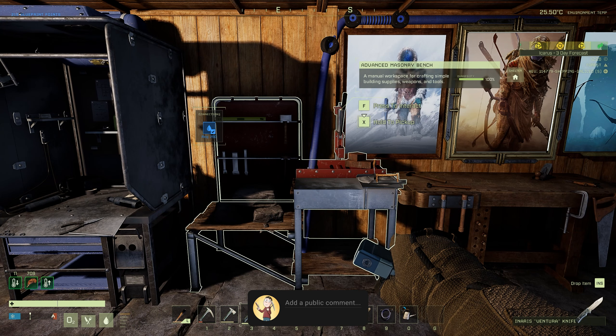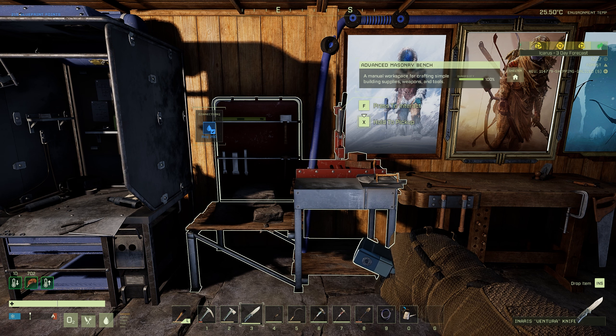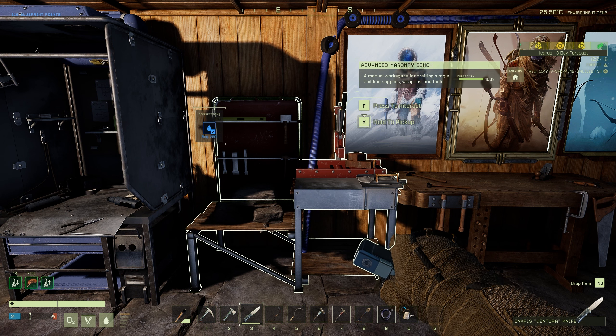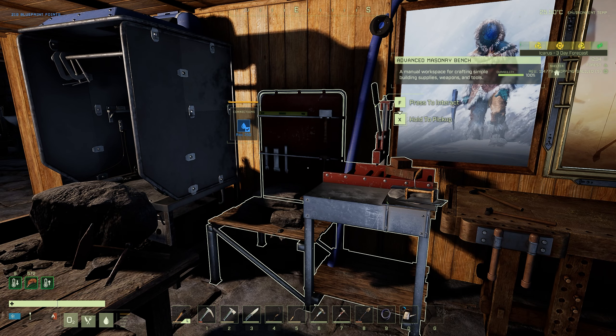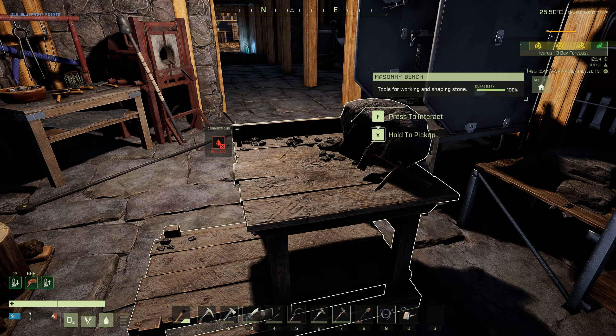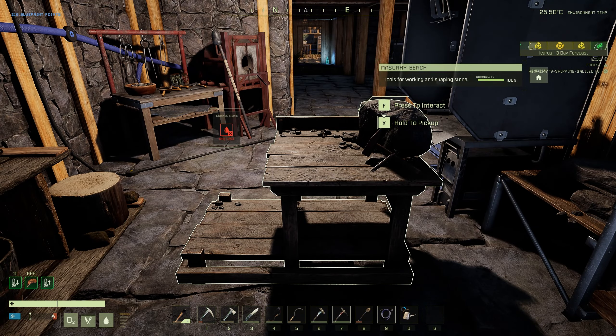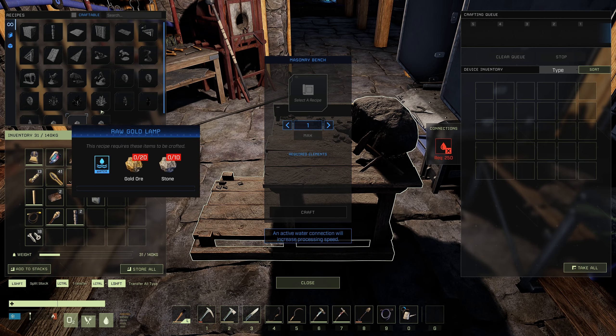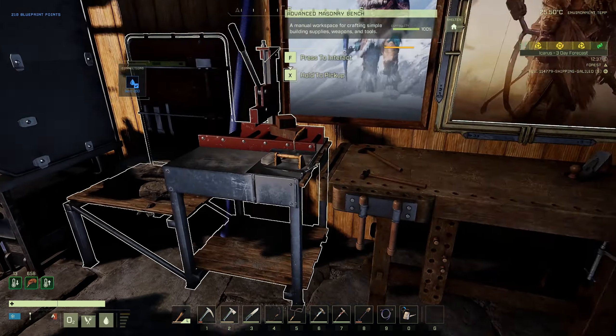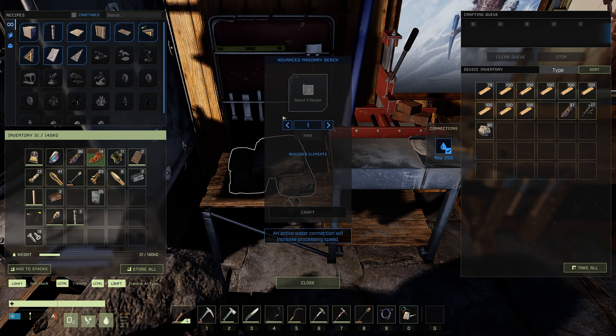The first item we're going to be looking at today is the advanced masonry bench. Right now this pretty much just does what your regular masonry bench does. It requires 250 water. To give you some comparisons, as you can see it's 250 water and 250 water — the old masonry bench gives you everything that the current advanced one does.